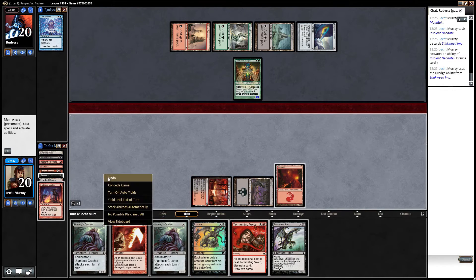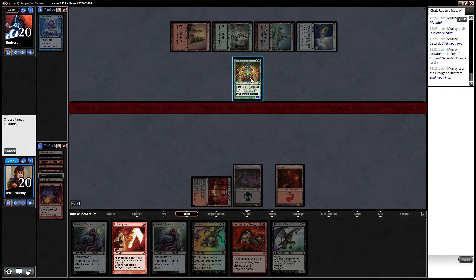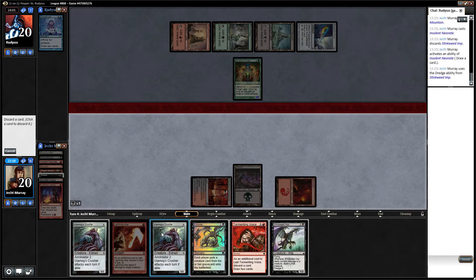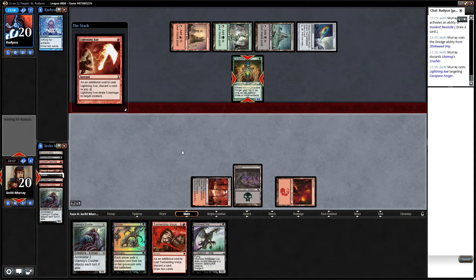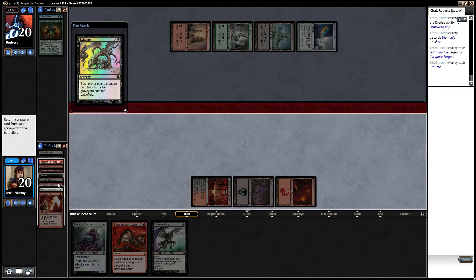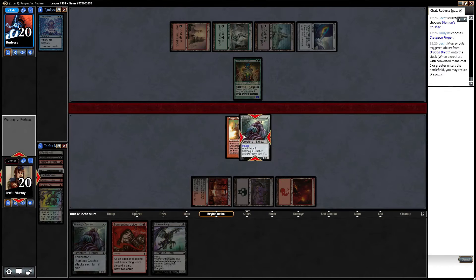So obviously what we want to do is exhume first. And no wait, we can't - oh dear. We can't exhume first unless we hit one. So I guess we have to lightning axe and then exhume to put the carapace forger back into play. We don't have another one-mana way to discard crusher and reanimate it this turn. Because I would really like to make them sacrifice two permanents ASAP. They'll get back their guy, but we get back a much better guy - with haste. A bit of a faff, but what can you do?